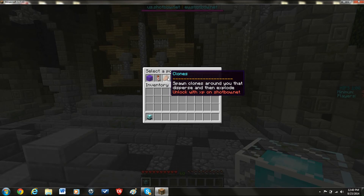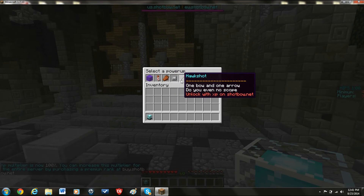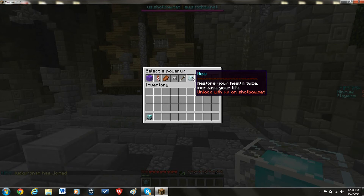Clones sends three to four zombies out from your location so you can disguise yourself as one of them. Second Win means you respawn with one heart but don't lose a life, which is pretty nice. Hawk Shot gives you one bow and one arrow, which can really help you. Heal restores your life points almost full.